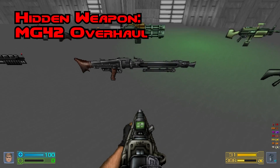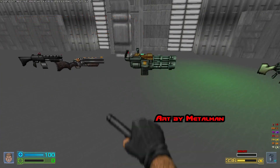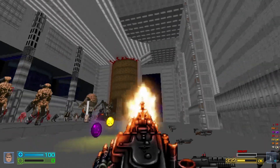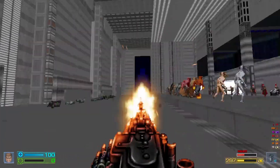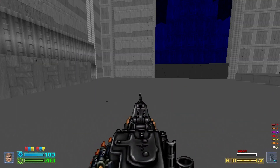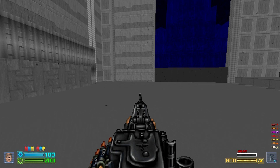The other hidden weapon is the MG42, which has some amazing animations by IKDFA. While you don't have to reload this gun because the ammo belt goes on forever, it will overheat after a hundred rounds. If that happens, you can press the reload button to change out the barrel.